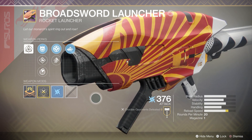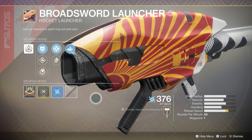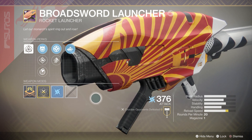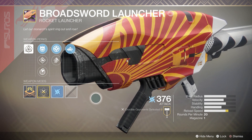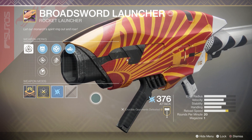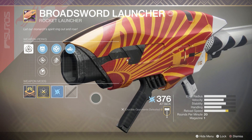If you pledged to New Monarchy, you can get the Broad Sword Rocket Launcher for the very low price of 100 Glimmer, and no matter how you feel about it, it makes sense to buy it at that cheap of a price — if anything, you'll get a Masterwork Core from it. The real question is if you were pledged to Dead Orbit or Future War Cult, because this will set you back 50,000 Glimmer. Long story short, in my opinion, it's not worth that hefty price tag, and I'll get into the reasons why.